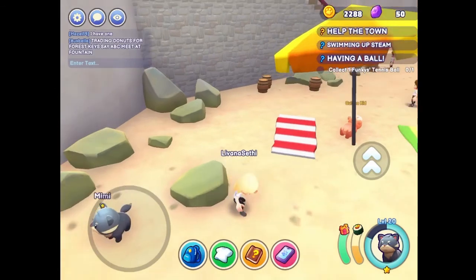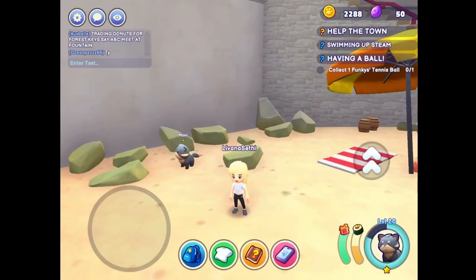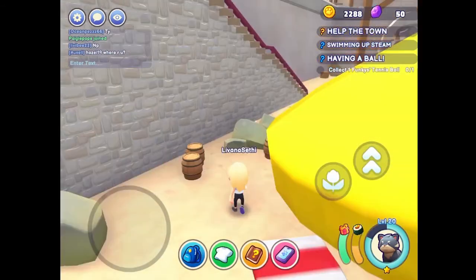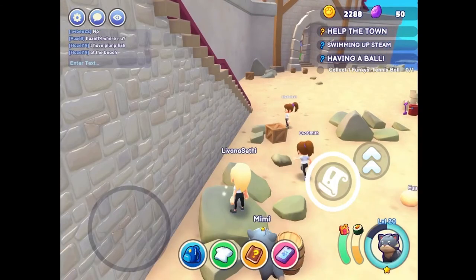He says that the tennis ball has rolled over the rocks maybe. So we're going to search around these rocks. There are some rocks that are shining like this one, and when we go close to it or on it, there's this quest button kind of.